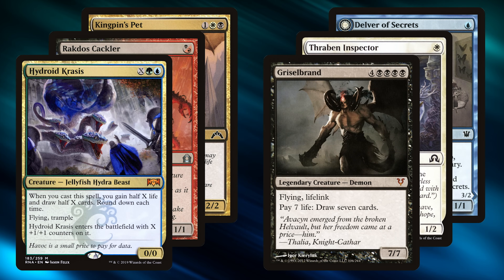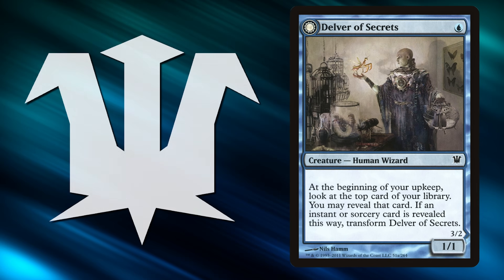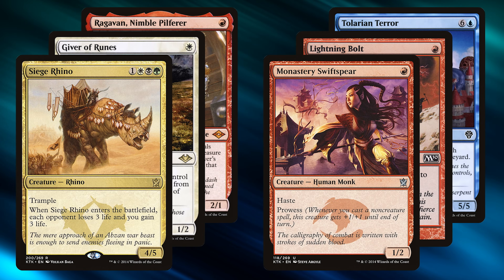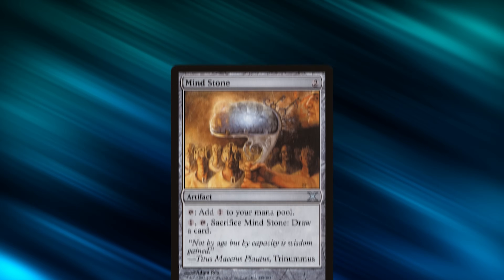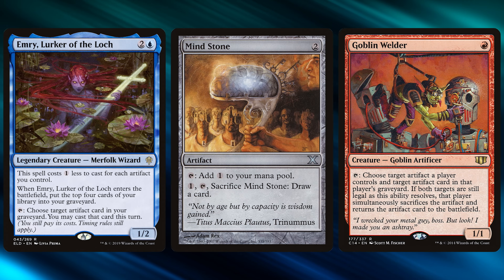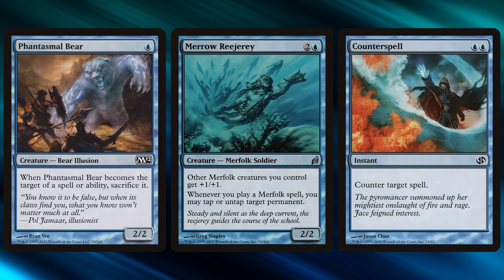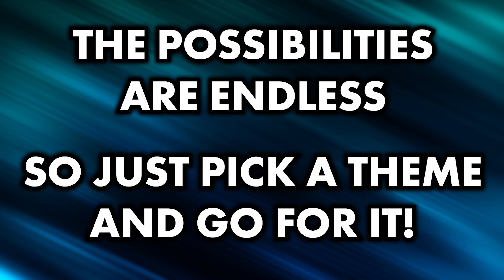Themes can be anything — a plane cube including only cards from a single Magic plane like all Innistrad or all Ravnica, or a format cube such as a modern cube or pauper cube. Cubes can even be built around your favorite mechanic like landfall, or maybe you love artifacts and want all five colors interacting with artifacts. You can even build a mono-black cube showcasing all the sweet forms a black deck can take. One of the best experiences was drafting a mono-blue cube where, despite 100% of the cards being blue, a wide variety of archetypes from aggro to control were included.